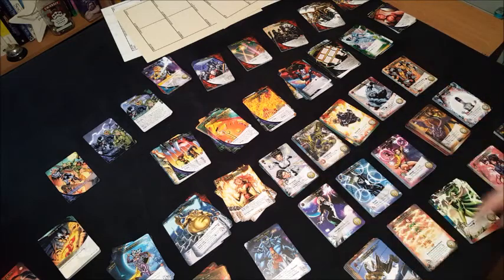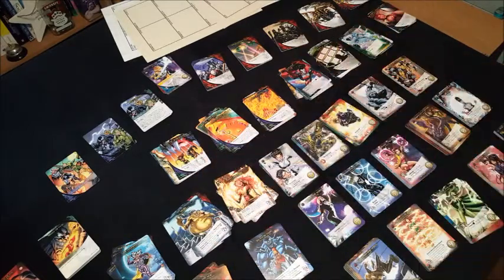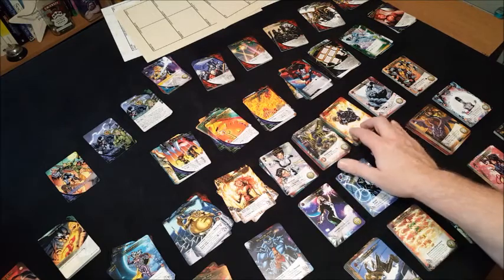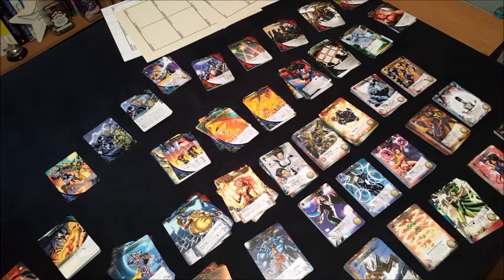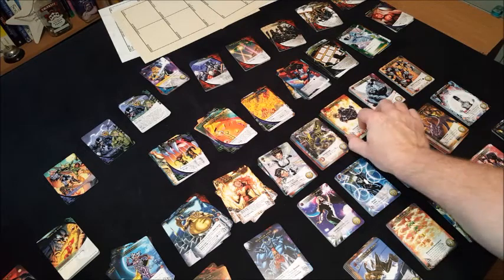We've got six new masterminds, some new villains, new henchmen villains, new schemes, new bystanders. A lot of these heroes I've never heard of - we've got Aurora and Northstar, Banshee, Cannonball, Beast, Colossus, Wolverine, Dazzler, Havoc, Jubilee, Kitty Pride, Legion, Longshot, Phoenix, Polaris, Psylocke, and X-23. Actually speaking through those, I've heard of most of them - it was Cannonball I hadn't heard of.